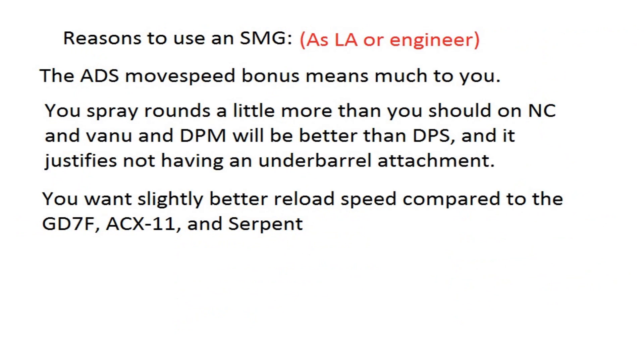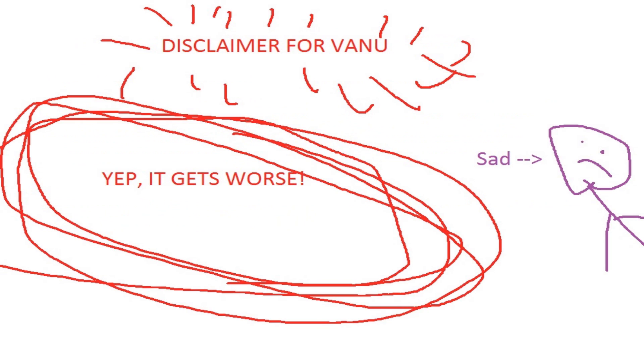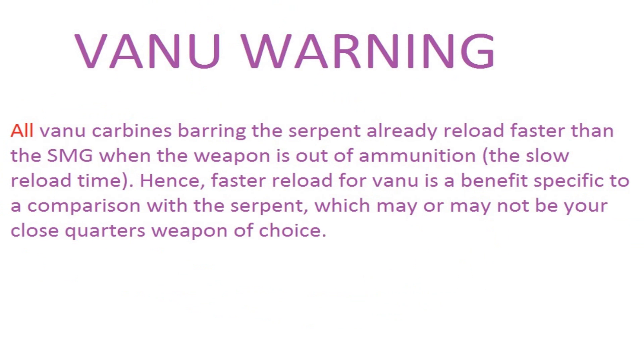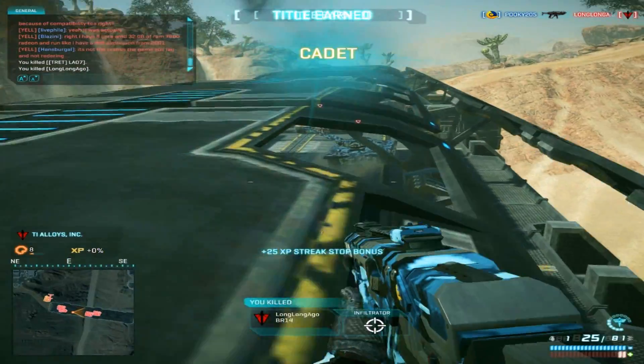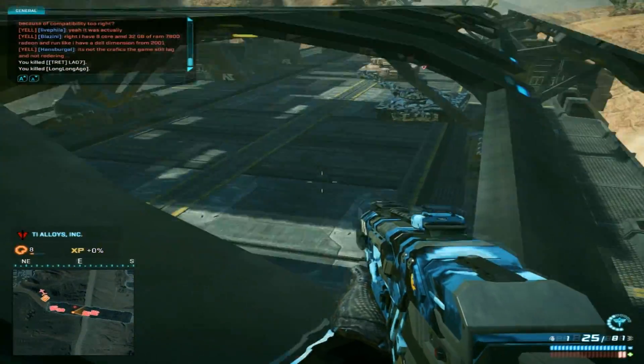I can still see some players with specific play styles using the SMGs, mainly for the movement speed bonus, or if you're the kind of person who likes being in close quarters but sprays away more rounds than you should — making the extra damage per magazine in return for lower DPS a good deal. So it does have a place for specific play styles, but certainly not for everyone. I'd also like to add that all Vanu carbines, barring the Serpent, when out of ammunition, reload faster than the SMG, cancelling out the reload benefit. Now let's not forget that Light Assaults and Engineers can also access another type of weapon: shotguns.